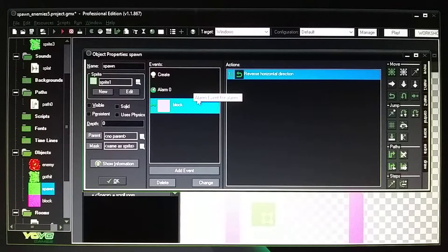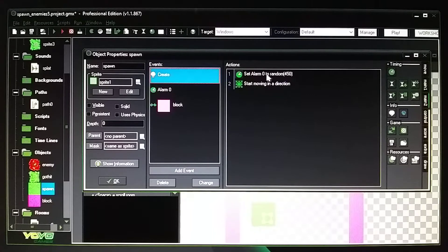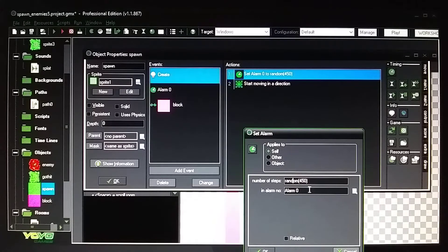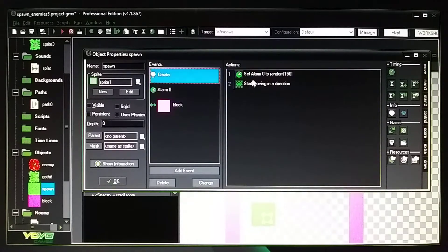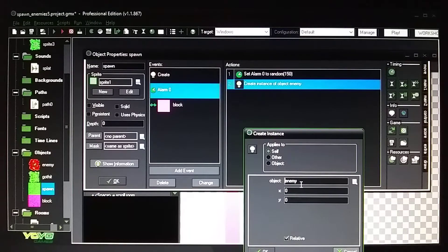For the spawn object — depth zero, not visible. In the Create event, go to your main two tab and bring in an alarm. Set it to random(450) — you can change that number to whatever you want; smaller numbers make slugs come out faster. I'll change it to 150 to demonstrate. Make sure both the Create alarm and alarm zero use the same value of 150, otherwise it won't work correctly.